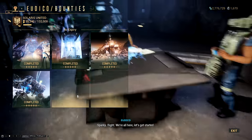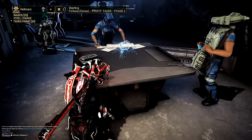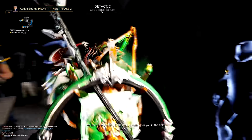What you do is go to Fortuna, go to the back room, talk to Yuriko, select the Profit Taker, and pick the second bounty. Don't do the first, third, or even the fourth one — the second one is the best.